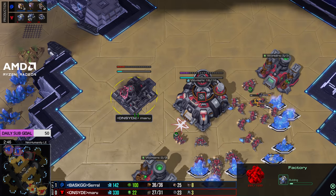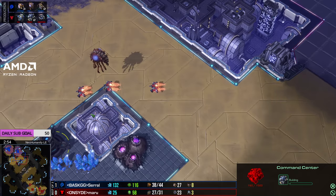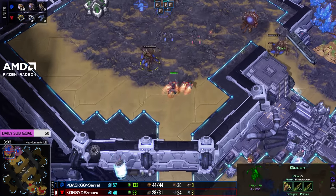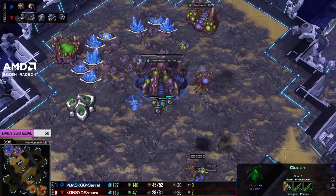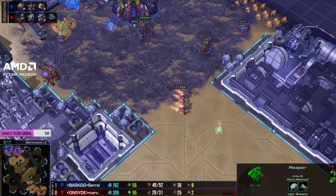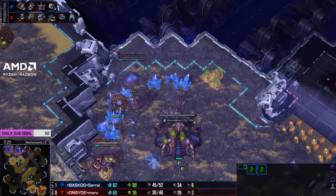Very good build for Maru. Three reapers going to rotate towards the main - plenty of queens ready to defend that. Serral's already gone immediately double inject again, very much focusing on having a crazy amount of larva. This is an optimized build - he's not making ling speed, he's decided to just drone these two bases and go for a very quick lair. This looks a lot like Reaper's two-base muta build off this. He starts ling speed up next, going second gas, third gas, and roach warren - so he's going to do a three-gas roach warren build on two bases.